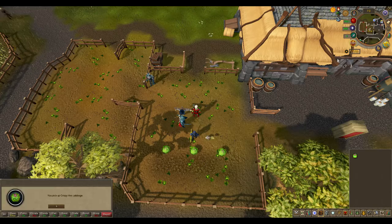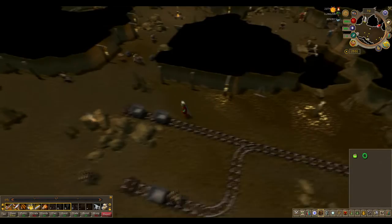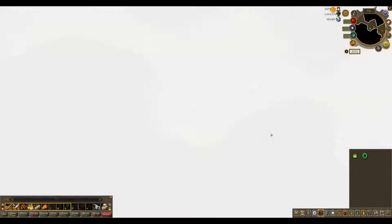Talk to the brothers for the hats, then return to the cabbages. After the cabbage joins you in your inventory, talk to the brothers for a disk of returning.